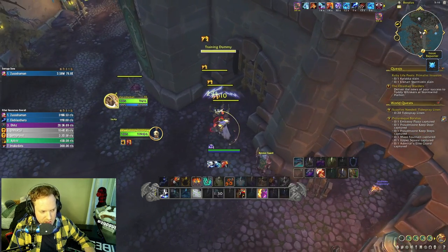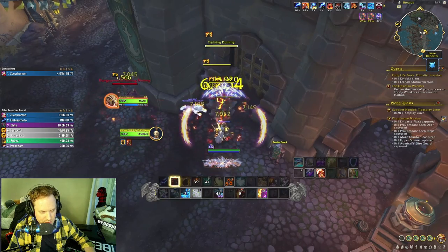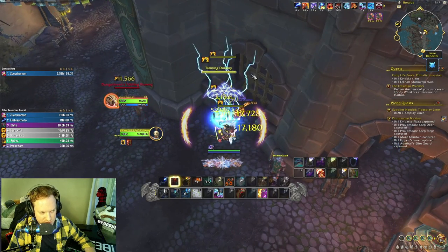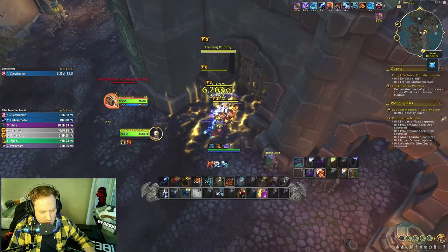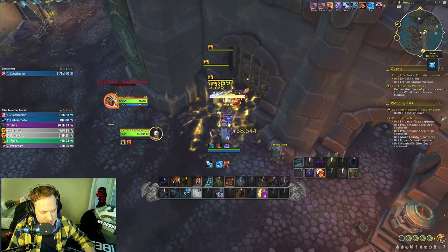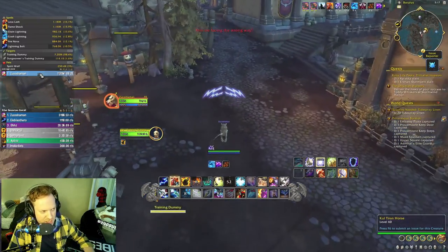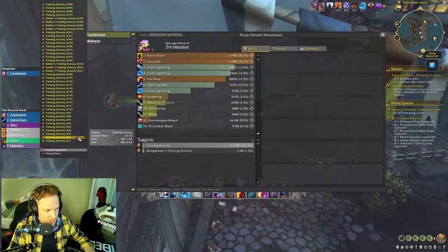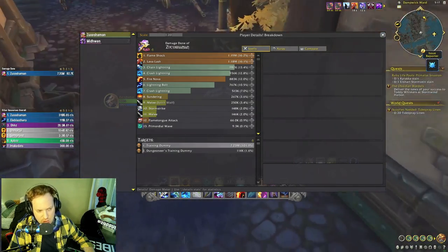Keep tab targeting — a bit slower, but very consistent damage. Once we get our Primordial Wave haste window back it's really good: wolves, Primordial Wave on the fifth target, big Lightning Bolt. The damage spiked really hard in that window — wolves are back, lots of fire wolves, a big damage spike.